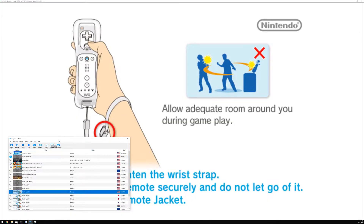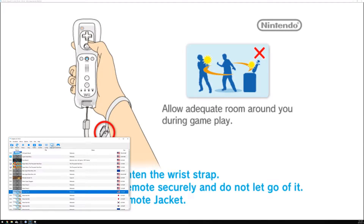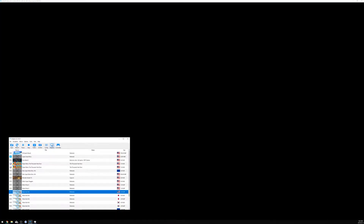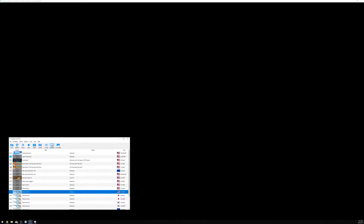So open up your Dolphin. You need to connect to Wiimmfi. If you want to know how to connect it to Wiimmfi, I'll make a video eventually about it — it's an updated part two on how to connect. My old video is a little bit outdated because now you need your Wii NAND for it to connect properly. Unfortunately, the one Dolphin gives you just doesn't work anymore because too many people have been breaking in and doing stuff.